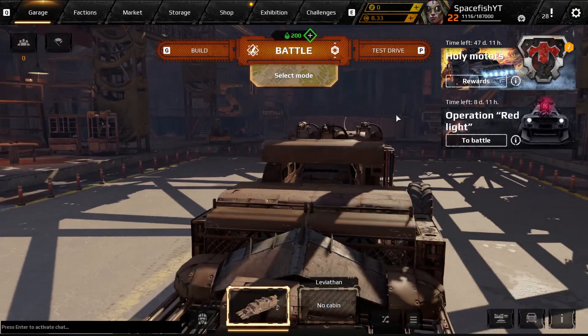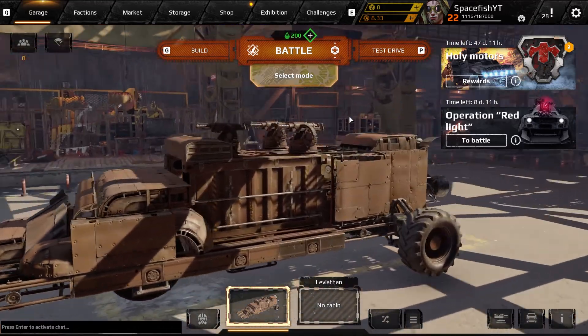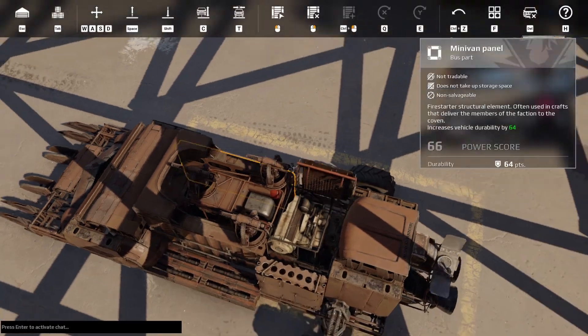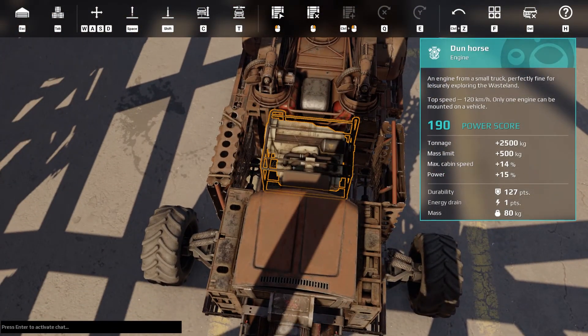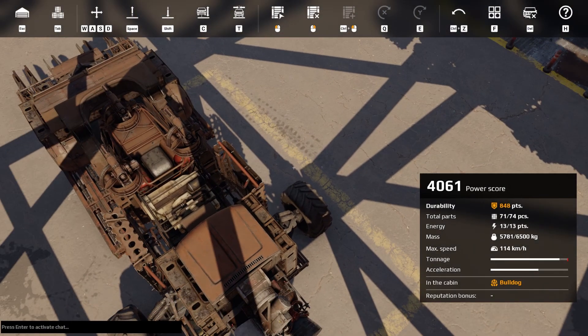That was a bit more of a struggle than I had anticipated, but we made things work. We now have an engine, which should give us more speed, more power, more of a tonnage limit — more of everything, basically. Absolutely beautiful. It should also allow us to slap on some more armor. Looking at these bits and bobs, we may really want some more armor — would be quite cool. We could even move this radio off to here and then sink in some armor there. I guess we're doing a bit of a rebuild now. We do have a bit of tonnage left over.